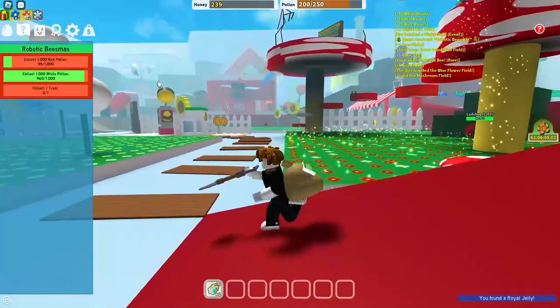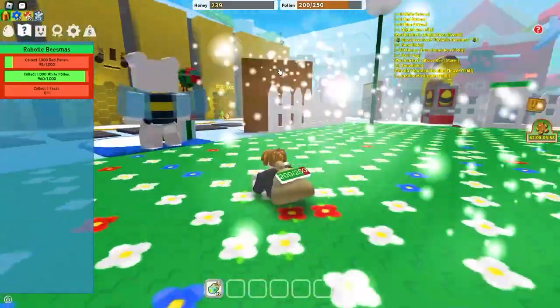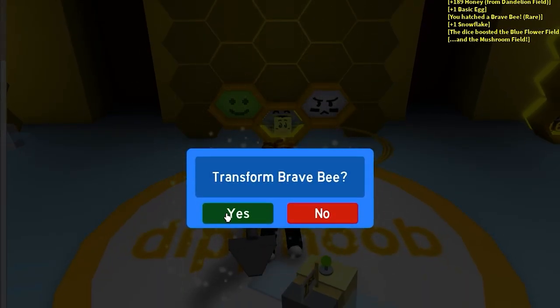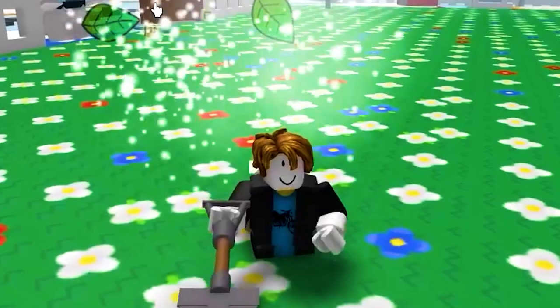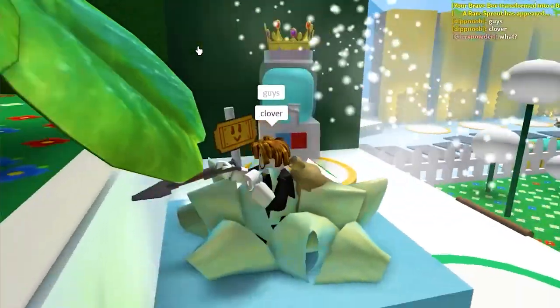There are also a few more royal jellies scattered around the map — up there and a few other places too. If we use royal jellies we can get less crappy bees, which is a W. Like this bumblebee. A rare sprout has spawned — are there people in my server that can help me? Let me type. Guys, come help me. They're actually here helping me — I love being a noob, some people are so nice.